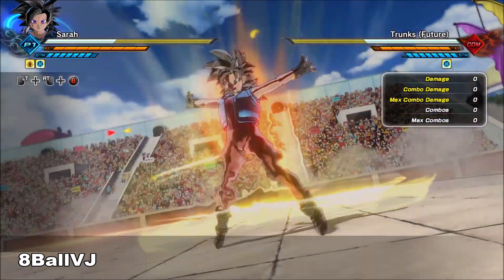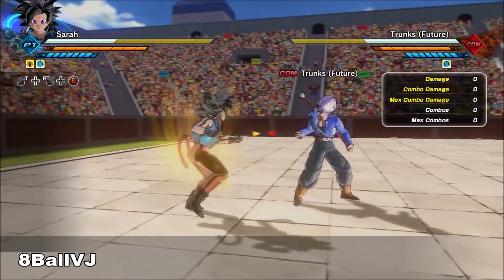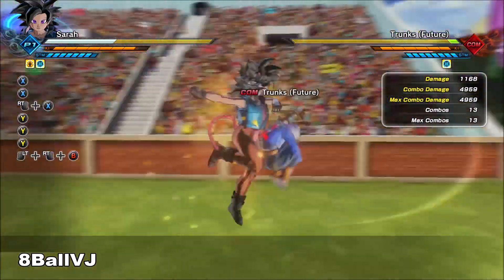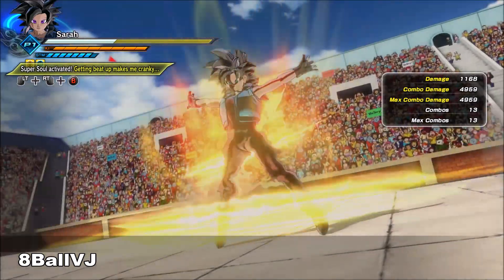I have 'Getting Beat Up Makes Me Cranky' — that super soul pretty much gives you all the Ki recovery. Now I'm going to demonstrate these moves. This move right here is Justice Rush. You can use it to follow up a combo; say you're at the tail end of your combo, you use that move and do at least half a bar of damage.